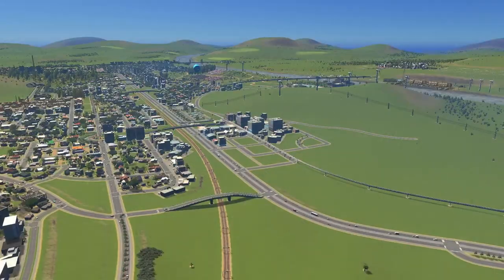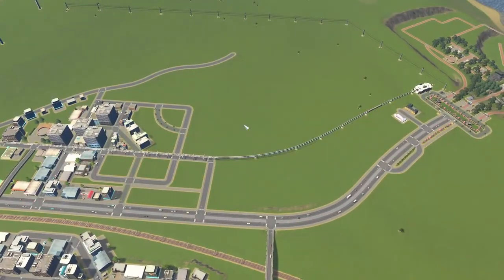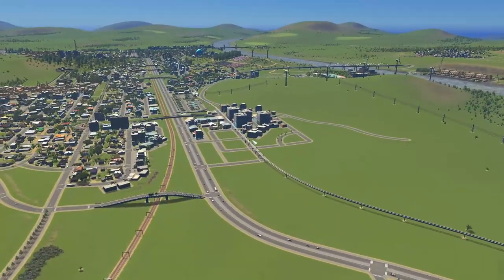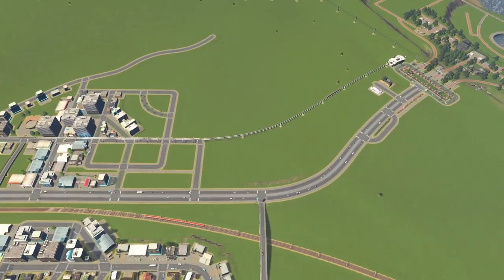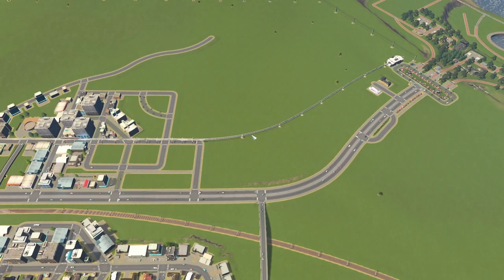I want to add some of the new skyscrapers from the Skyscrapers Content Creator Pack. I'm thinking this area over here — I'm not going to place too many because they are unique buildings that will attract a large number of people from out of town. We have an arterial road here which is pretty good; we might have to implement a one-way in/out arrangement. I'll do a road layout which should work well for the skyscrapers.